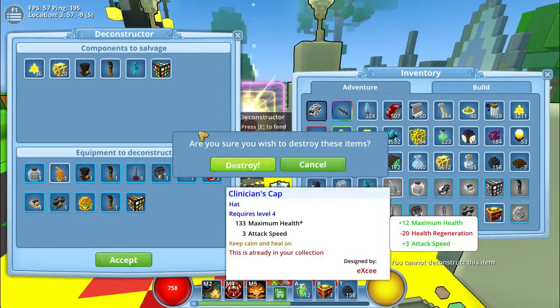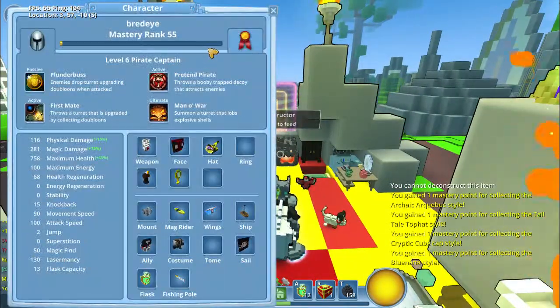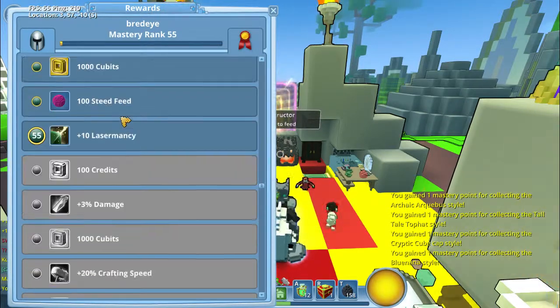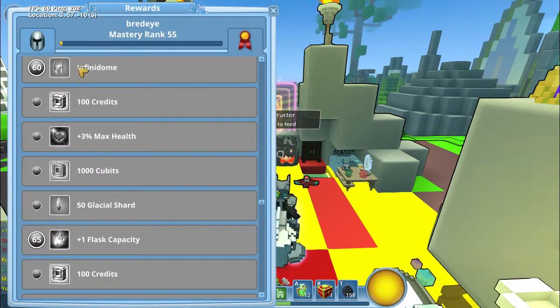Get some more flux, get some more styles. Mastery rank up - what did we get? Some laser fancy and some more cubits - that means more chaos chests to open. And we're also at the infinidrome.